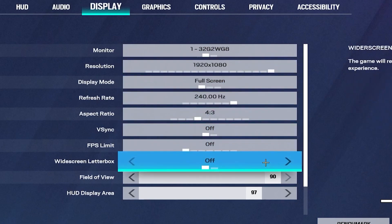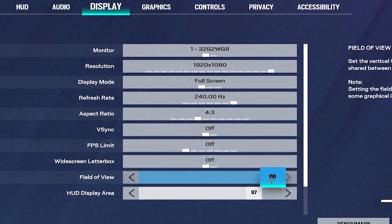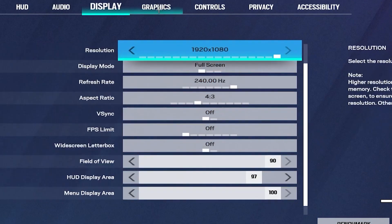Set your Refresh Rate to the highest available on your monitor. Set your FPS Limit to 'Off,' turn off V-Sync, and you can bump your Field of View all the way up. Then head over to the Graphics tab.